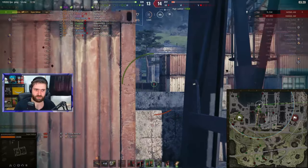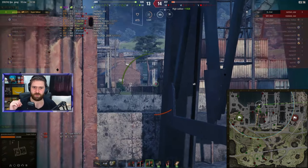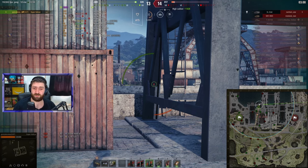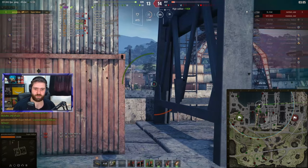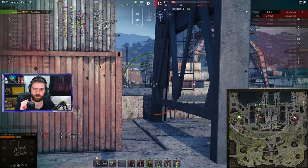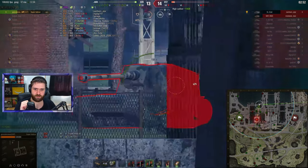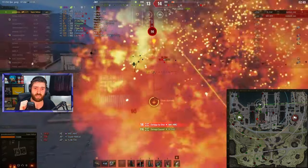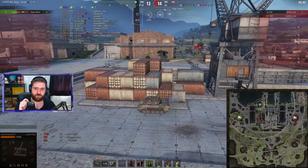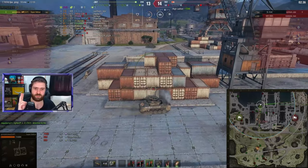Where will the Sturer Emil come from? This is tense. If I was the Sturer Emil I would have gone forwards - take a hit and put one in return, that's all it needs. You can absorb most of the damage from an HE shell since 45 millimeters of HE pen isn't great, but the Sturer Emil doesn't really have a lot of armor either. The Sturer Emil goes forwards and actually doesn't pen the HE round - the arty stuns us for six seconds. The Sturer Emil is now on 400 hit points.